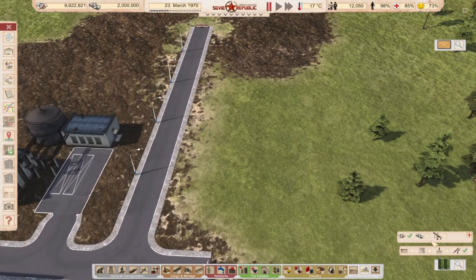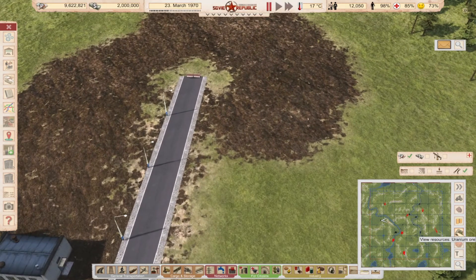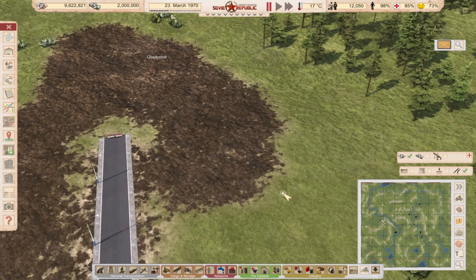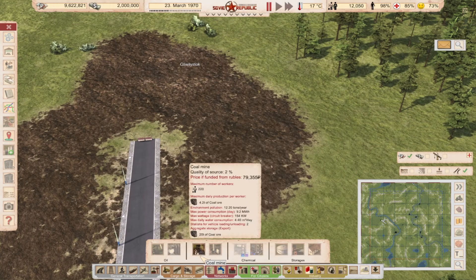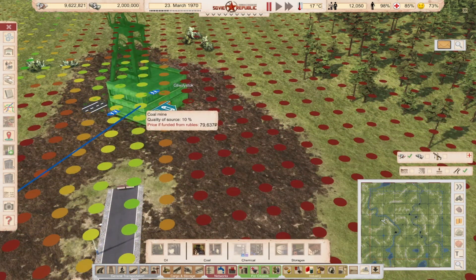You can check the minimap using this icon for resources and build your city right next to them. As you can see we have some coal here so I will build the mine right here. It's in fossil fuels under coal. As you can see it produces coal ore, so we will need a processing plant once we build the hub.